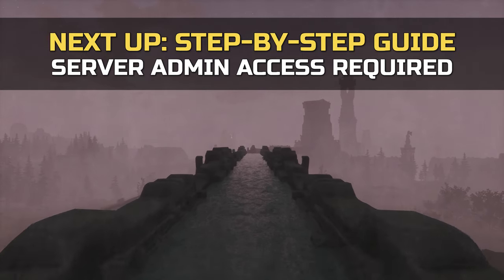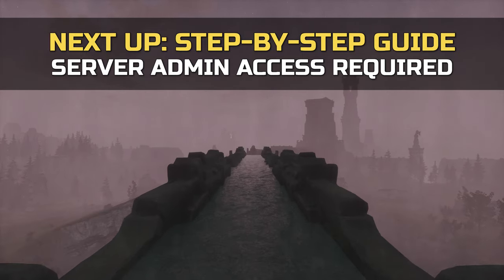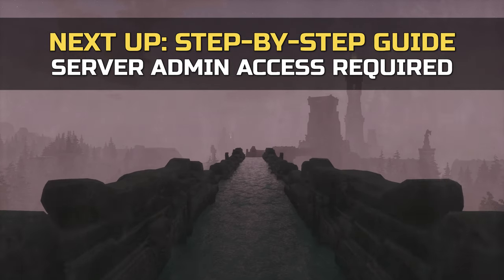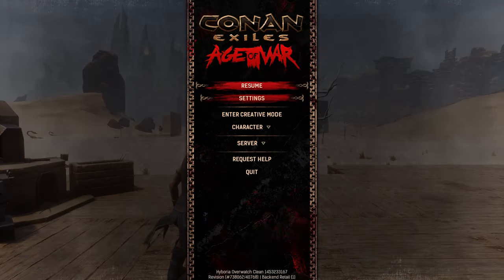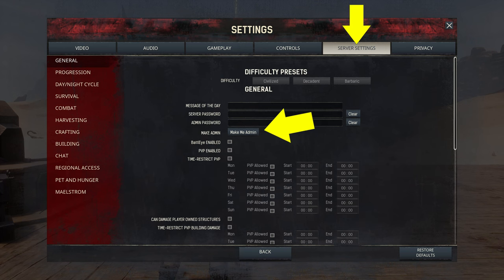Let's jump into the game on day 1. Here's what you need to do. Login to a dedicated server or single player game where you have admin access. Go to settings, server settings and make me admin.